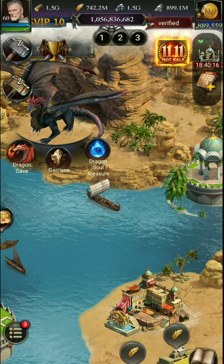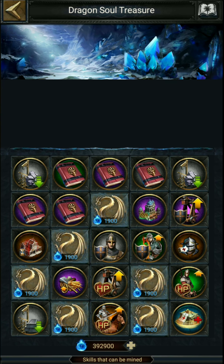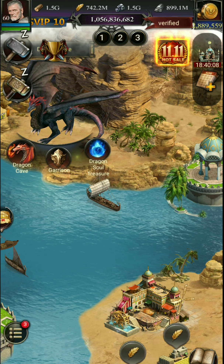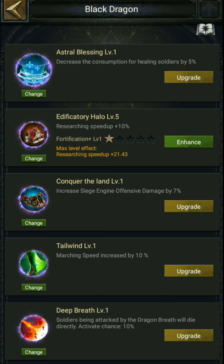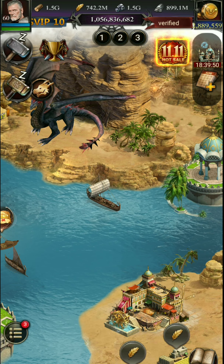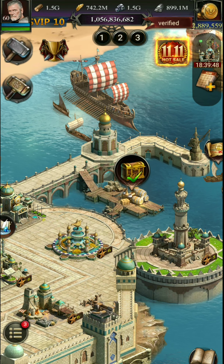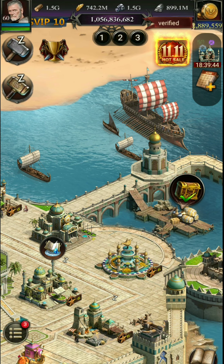Look at your dragon cave. I consider black dragon for research speed. From soul treasure, you may get a specific color of skill. If you choose any of these colors, then you need more of this for added stars to get maximum buffs. I choose the orange skill card that can provide a maximum 21.43% research speed.